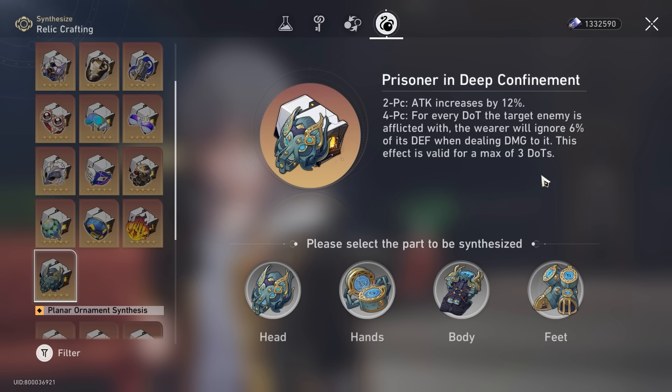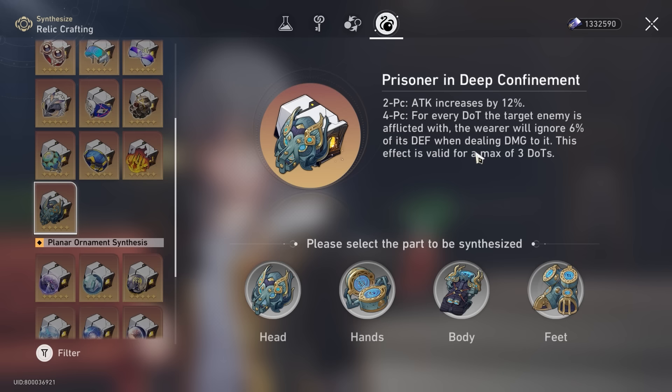So Prisoner in Deep Confinement 4-piece is super, super valuable for Kafka. I highly recommend you slap it on your two DOT damage dealers — Sampo and Kafka, or Gui Naifen and Kafka, for example. That's for the 4-piece.